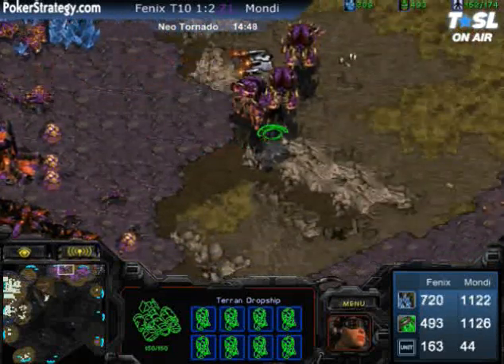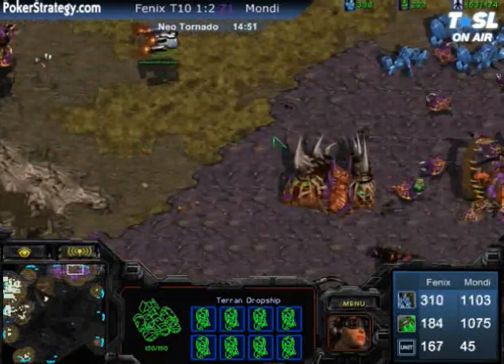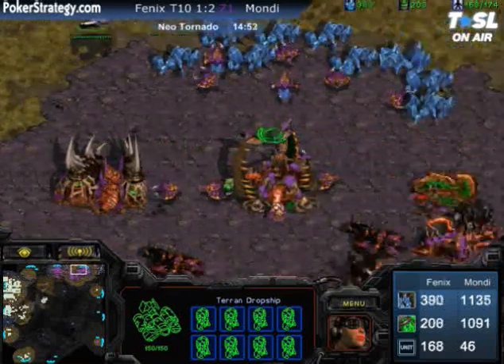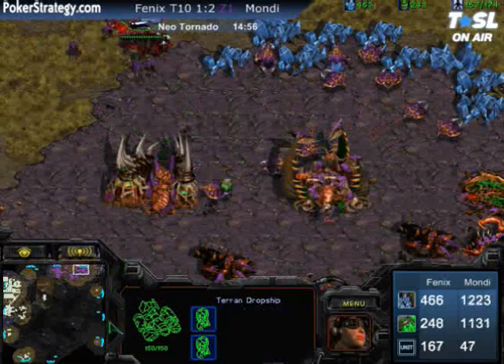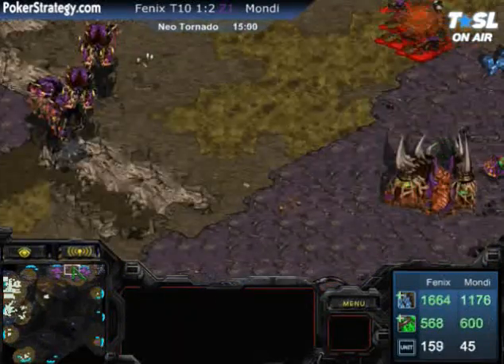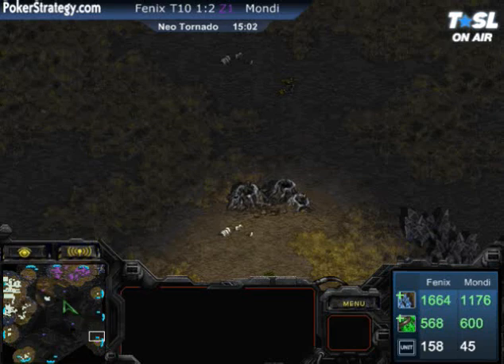Here comes the dropship darting into the main — just Marines, no Medics anywhere in sight. The sad drone in the bottom right is expanding to reclaim stuff for his people. And look at that drop just get demolished. It's very dangerous to drop a player who's just stuck on his main and his natural.